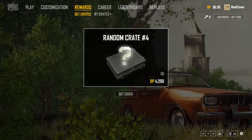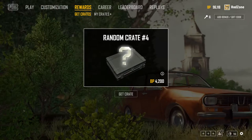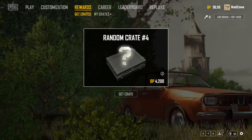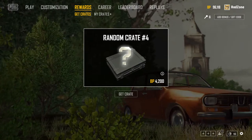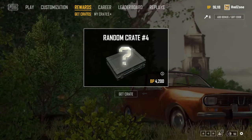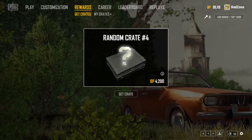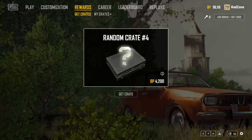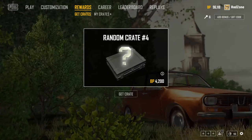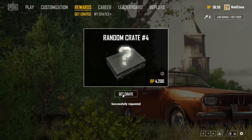They put the percentages up, and there's a much higher percent of getting items from the paid crate. The best item — the leopard print cloth mask — is 0.16% out of the paid crate. But the checkered cloth mask out of the free crate is 0.01%. So you have a 0.15% higher chance of getting the leopard skin over the free skin.